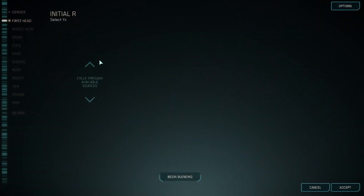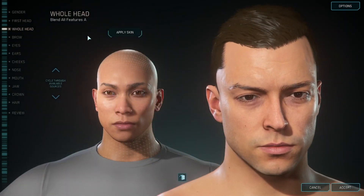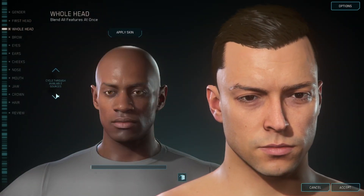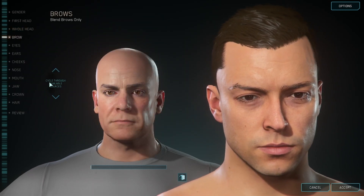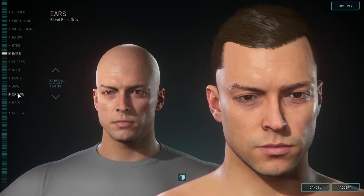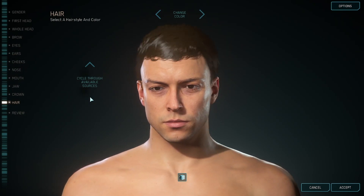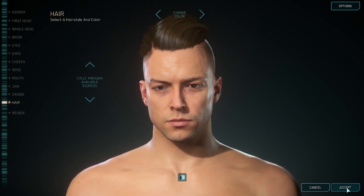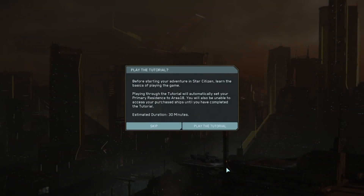This is where we're going to create our character. I'm just going to click male, hit begin blending, and then randomize a couple of times. It doesn't really matter that much but you can change pretty much everything. We're going to save that.